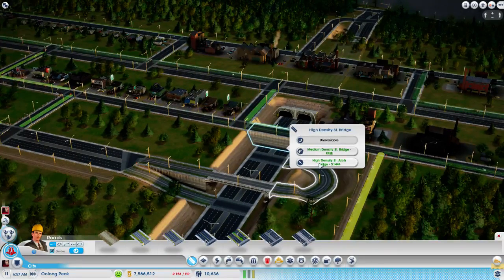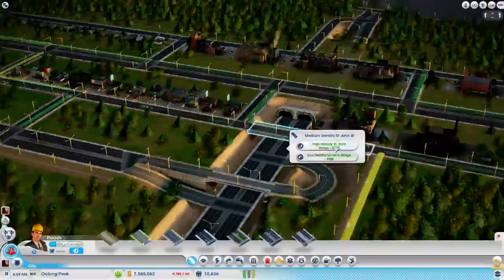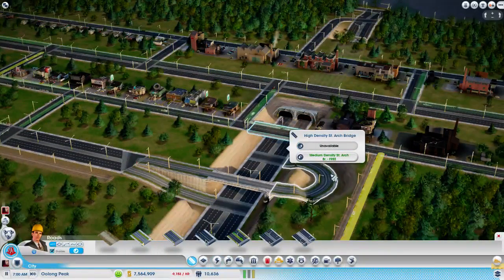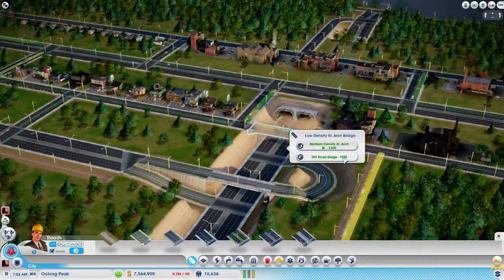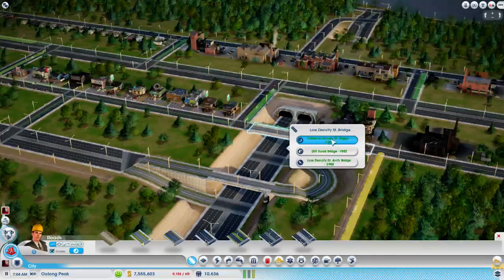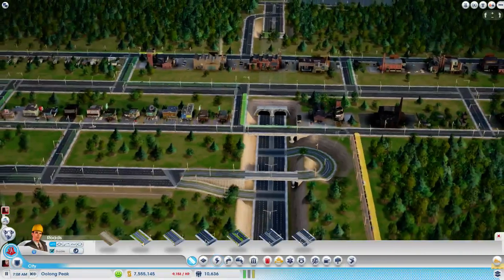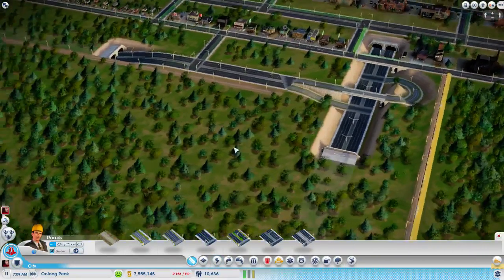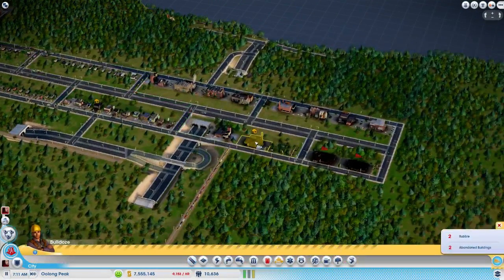I'm making an arch bridge, then you have to change the density a little bit. Just play around with it and it will come back. We might have to do this pretty much every time we come back in this city, just because they're at that height where they want to do that.